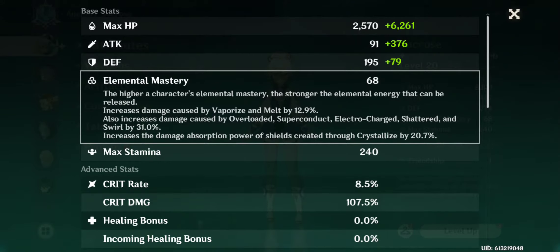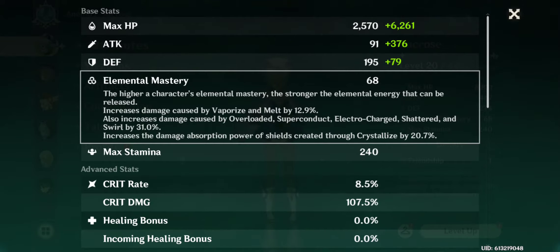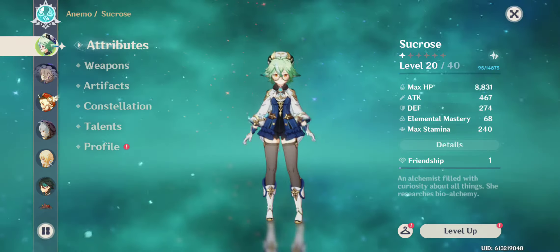As you can see, elemental mastery actually does increase damage. As you can read here, it increases damage caused by vaporize and melt by 12.9%, but that one doesn't interest us right now. We're going right to the third part, which increases damage caused by overloaded, superconduct, electrocharged, shattered, and swirl by 31%.